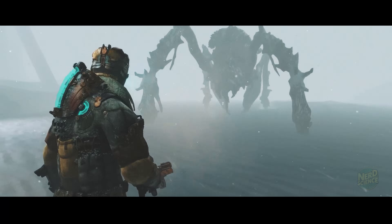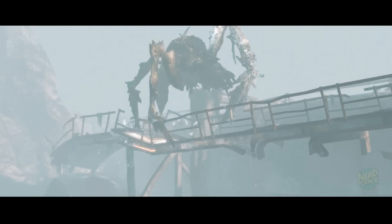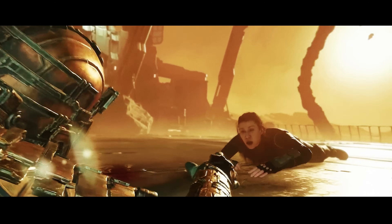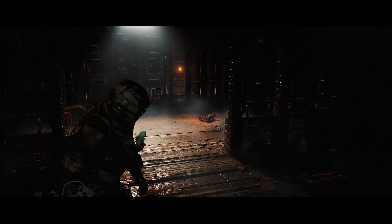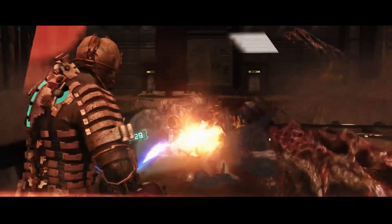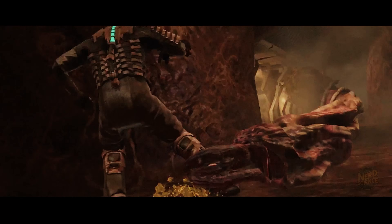Forget everything you know about traditional combat. Headshots? Useless. With necromorphs, there's only one rule: dismember to survive. These things don't have working nervous systems — they don't bleed, they don't stop when you shoot them in the head. The only way to take one down is to cut off its limbs, one by one. That demands control, precision, nerves of steel. One missed shot wastes precious ammo; one moment of hesitation and you're dead. But that's just the start. Necromorphs operate like a hive mind — through the markers and massive nexus organisms, they coordinate, set traps, play dead, and hunt in packs. It's like going up against a swarm of killer ants, if each ant had the mind of a predator.